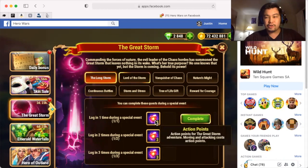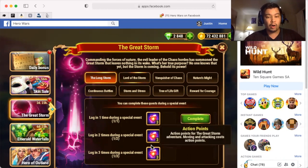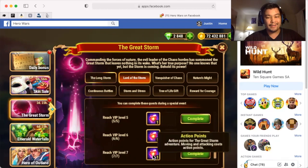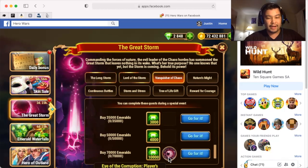So these are action points — they give you additional moves when you're in the adventure. It looks like we get three extra action points per daily login. That's the Long Storm tab. We have Lord of the Storm here, where for different VIP levels you get one additional action point — seven total are available there. We have Vanquisher of Chaos, where they want you to purchase emeralds, and there is an Eye of Corruption player avatar available, though that's a lot of emeralds.